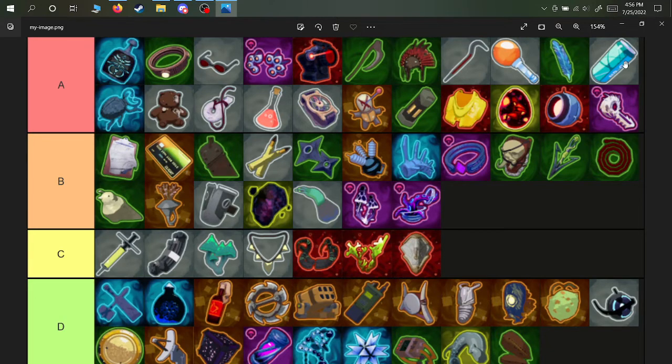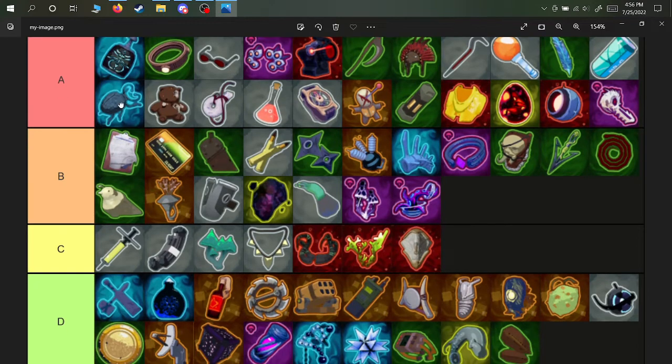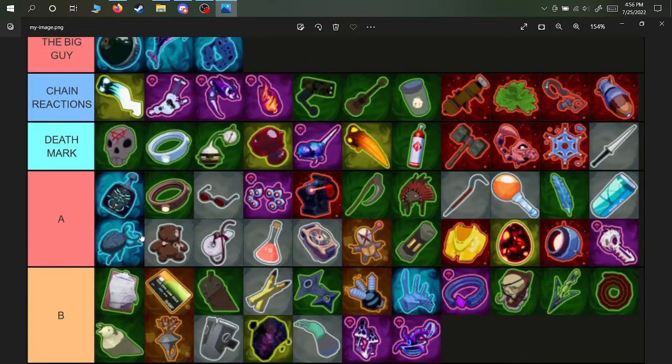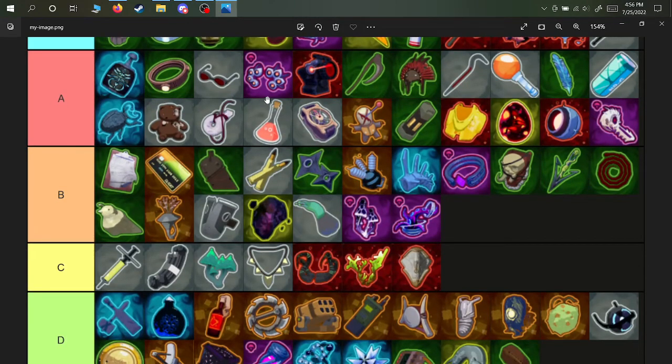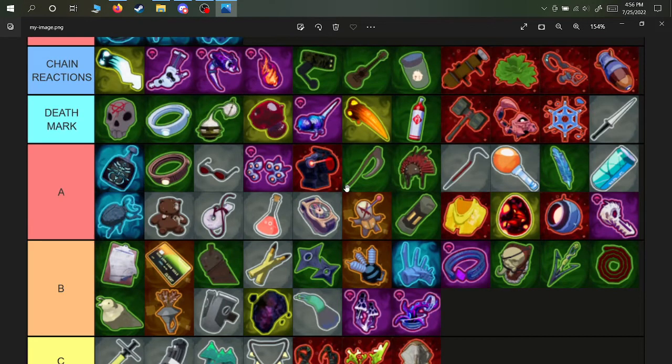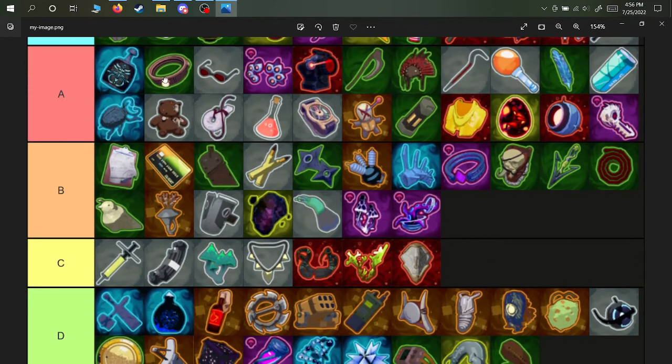Hopoo feather and energy drink are really good utility for movement. Transcendence is a game changer — it means you don't need any other healing items, no medkit needed. Harvester scythe is still worth getting for the 5% crit in case you get Lysate Cell lenses and want an actual crit chance. You can pair shatter spleen, harvester scythe, and predatory instinct with 57 leaf clovers to essentially double your crit chance while still having the infinite damage from Lysate Cell lenses.